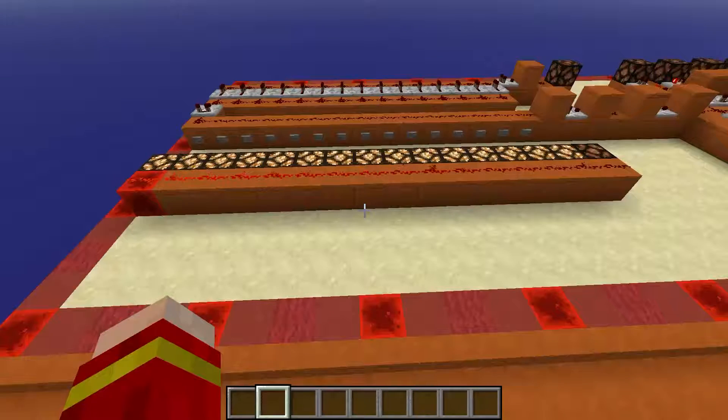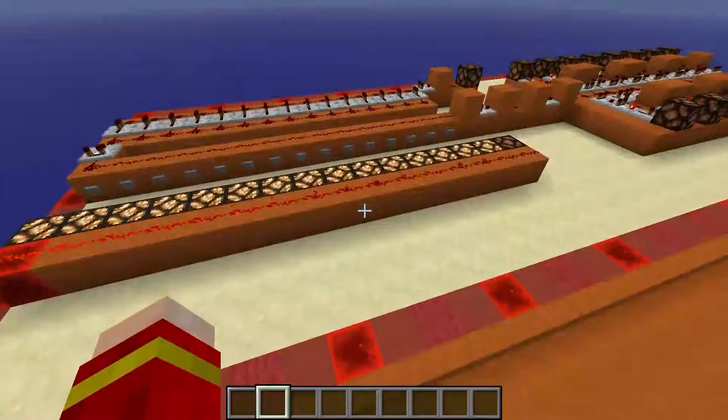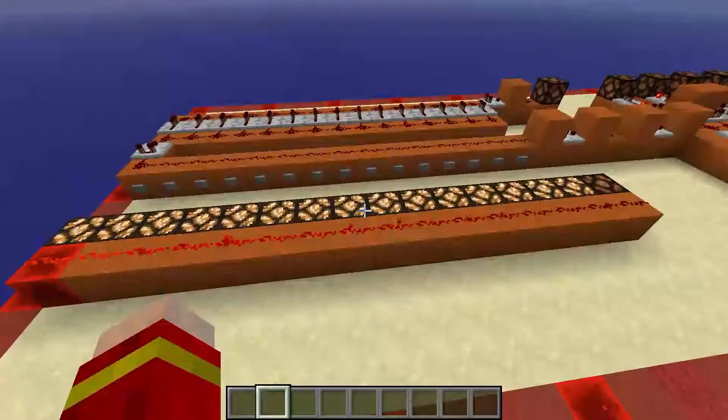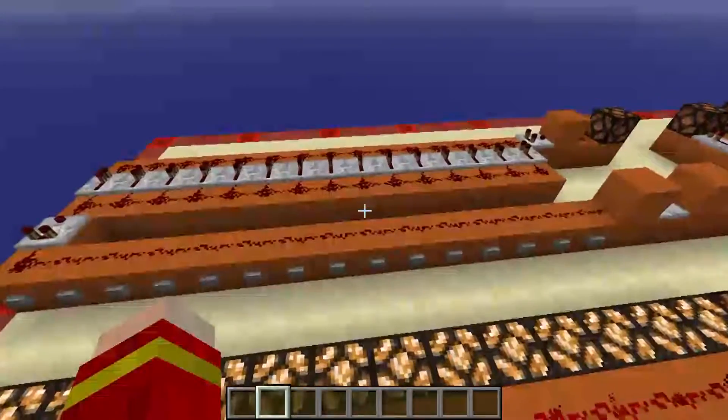Redstone has 16 power states, ranging from full strength to off. For most purposes, like turning lights on, off is off and everything else is on. When using analog, though, you tap into the full information density of a wire.